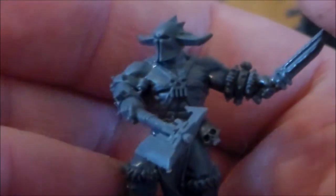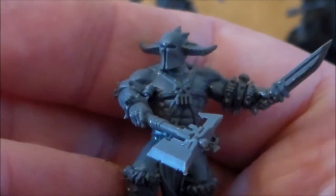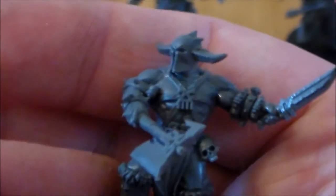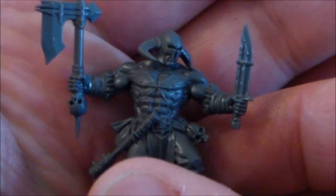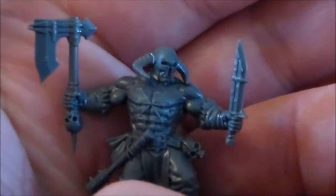Each one really is kind of individual in the unit. Some have an axe and a dagger — pretty much they all have axes and daggers — but they all have little individual pieces on them: skulls, little Khorne markings. Some have helmets, some don't. This guy has the axe and the sword, and he has the little mace club thing around his waist as well, and he has the Khorne symbol on his chest.